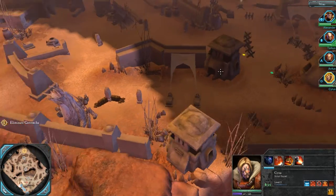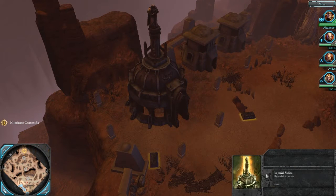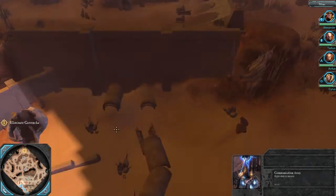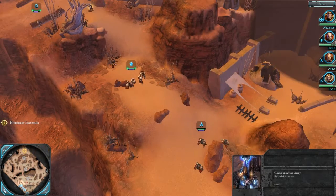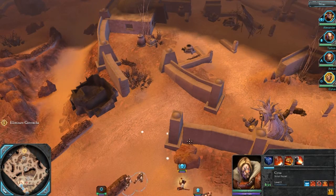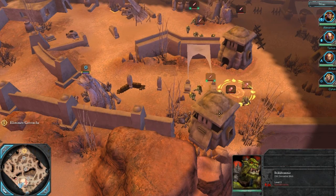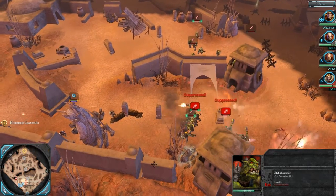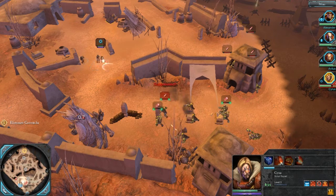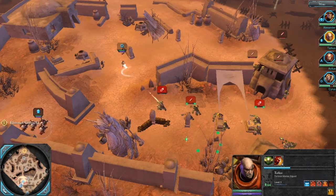Alright, so now I'm going to move into this area and take that beacon. I guess I'll take the Imperial Shrine — I wish I could see what it did for me, I wish I knew what benefit it gave me. Oh well, I'll find out. Now I'm going to move these guys up. I think it's high time for an artillery strike — don't tell me that's going to miss. I feel like I wasted that artillery strike, but it looked cool at least.